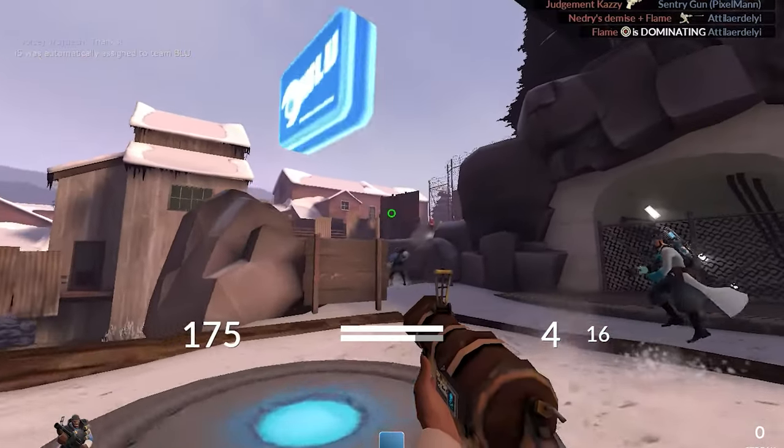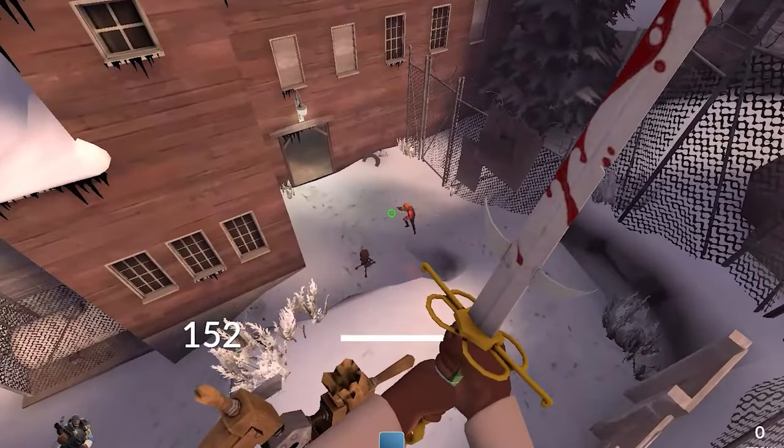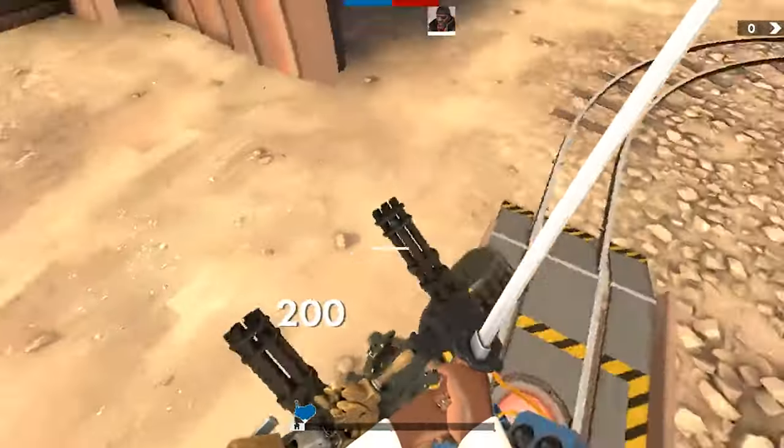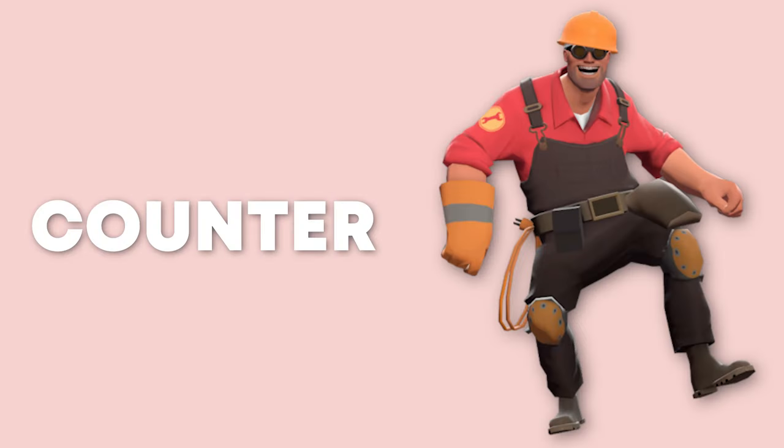Now we know that crits counter Demo Knight. What about actual class counters though? That's where Engineer comes in. If you see an Engie guarding a point, just give up. There are some ways you can get around this, but a few minutes ago I was telling you what trimping was — we aren't doing all that. So how do you counter Engie? The answer: use a gun.